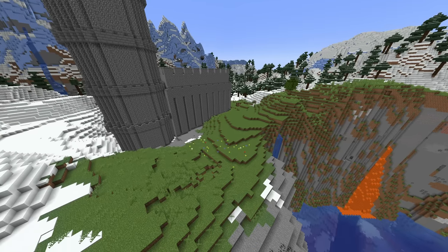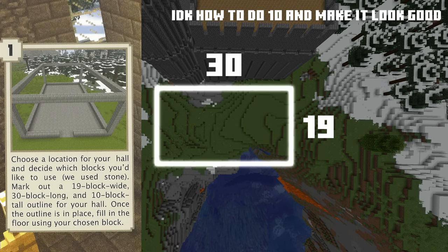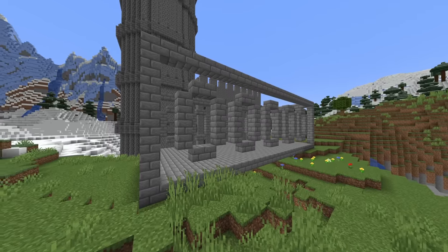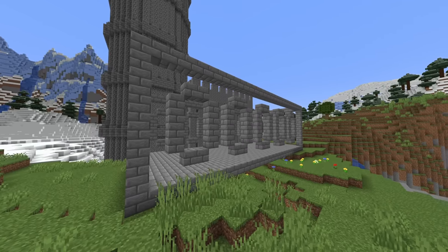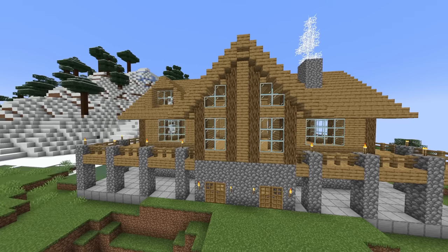Now we're starting to get into the harder builds, because for this next one we have to make a 19x30x10 block outline. The outline is completed. Something weird I noticed about this build is that you actually have to build the frames of the windows before the walls. Meanwhile, in this build, you have to build the walls first and then destroy everything for the windows.